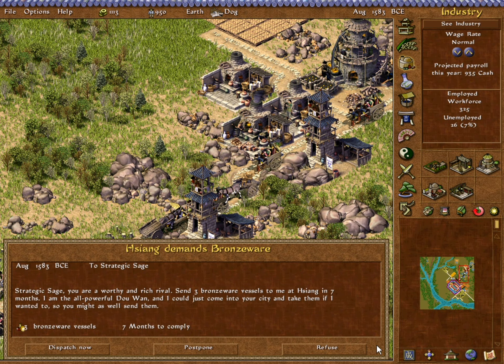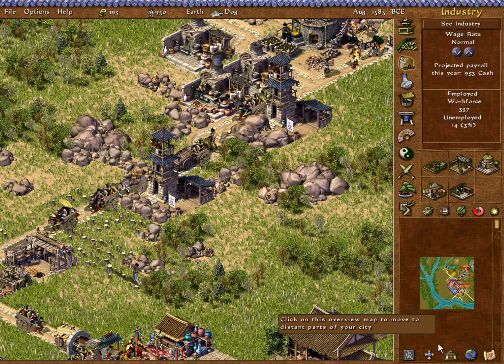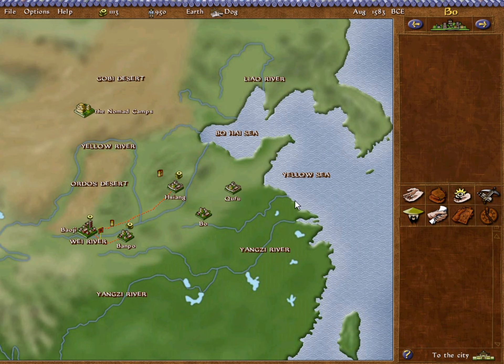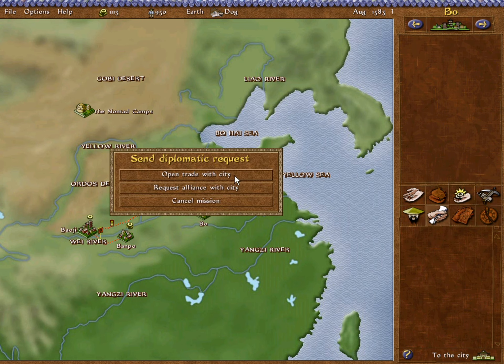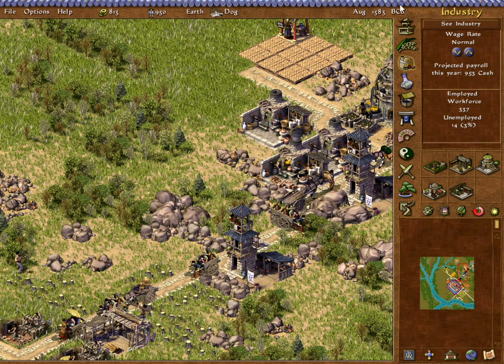The Nomad Camps are ready to do business with the world. Xiong is demanding more bronzeware — three more, okay, fine. I think it's time now to extend invitations to everybody else. We're going to try to open trade with Khufu, Bo, and also the Nomad Camps. We'll see what they think of us.